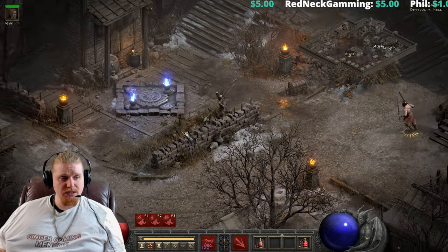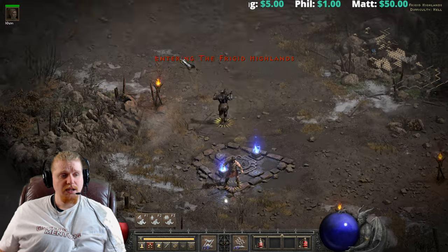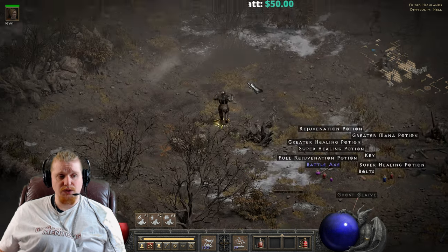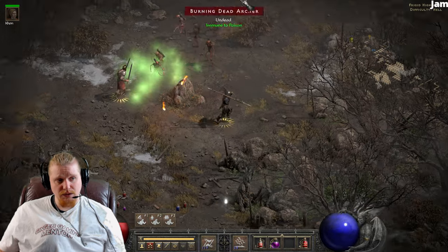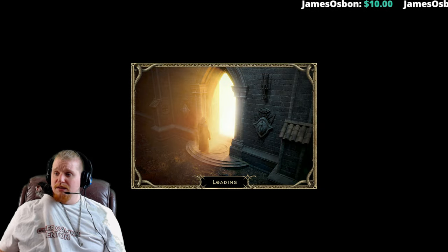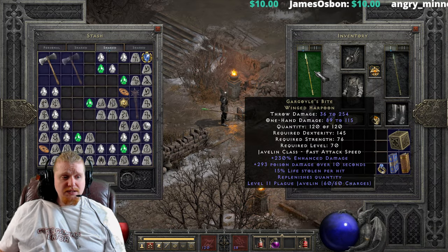You could theoretically use the Plague Javelin charges as a poisoning damage effect. The problem is that if you use the ethereal version, you cannot repair the charges. Plague Javelin has a rather wide radius, so it will hit just about everything within range. The main issue is it doesn't really do enough damage for a level 70 item — they could have bumped it to level 15 or 20 and it still probably wouldn't have been broken.